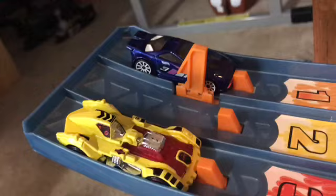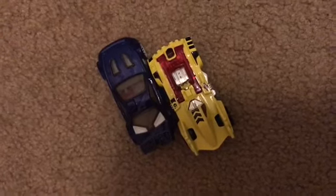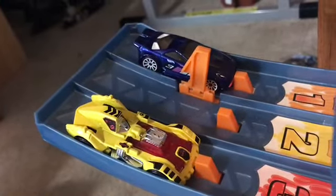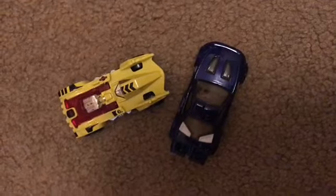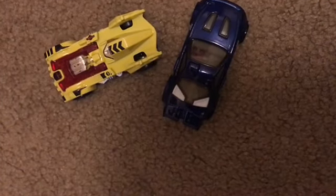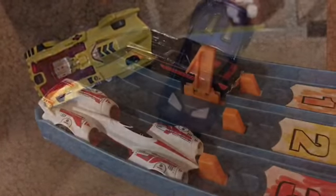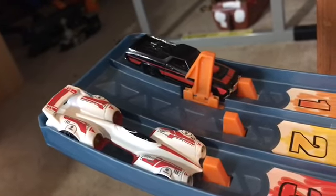Next up is Indigo Scorcher versus Turbot — what a crazy race, I'm gonna rerun that. It's already the first round and we have two ties! Here goes the tiebreaker — Turbo tried to block Indigo Scorcher but it's not enough, Indigo Scorcher takes the win. What a race! Next up is 1972 Ford Ranchero versus Forward Speed, and Forward Speed takes the win.